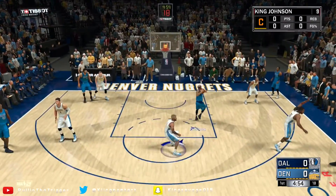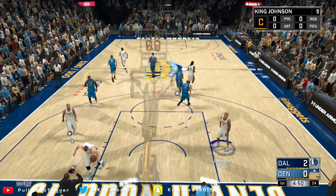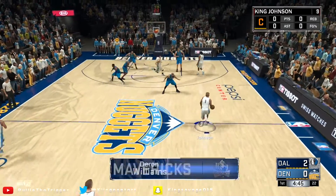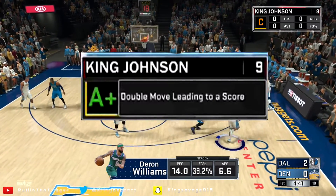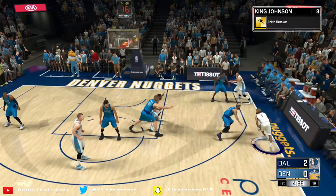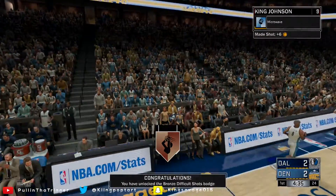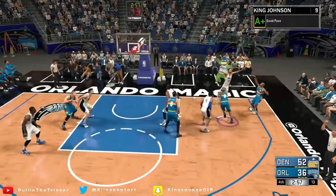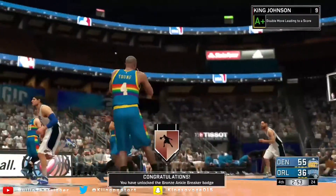Now all you gotta do is that same thing — a double move — but instead of needing an assist, you just shoot. I'm gonna show you what I mean and what 2K made you do before. That's really it, you guys. It's actually now easier to get it on Hall of Fame if your player build can qualify, though not everybody can, which kind of sucks.